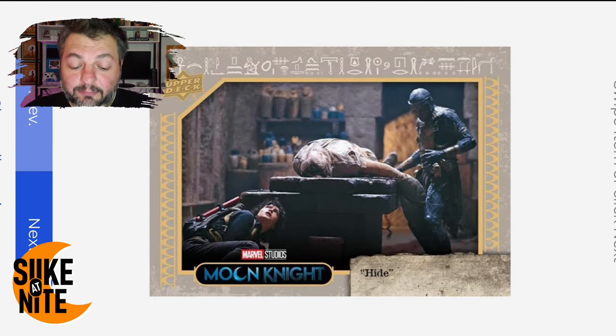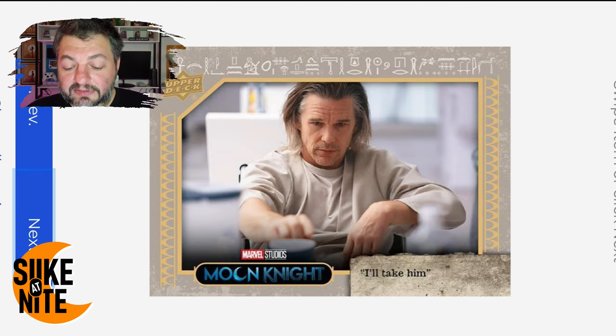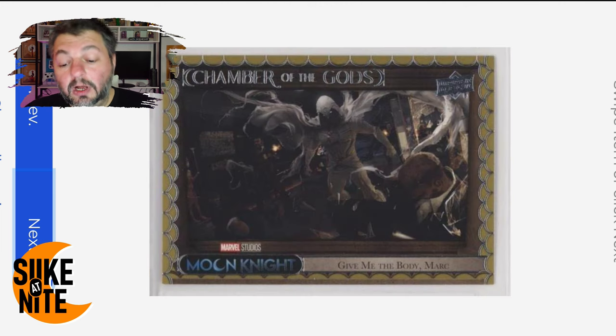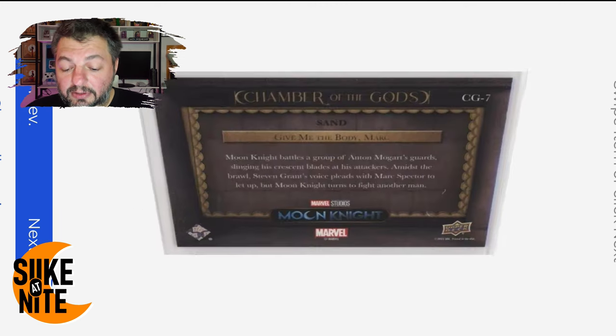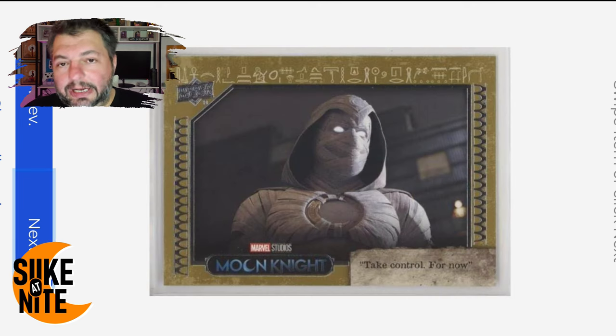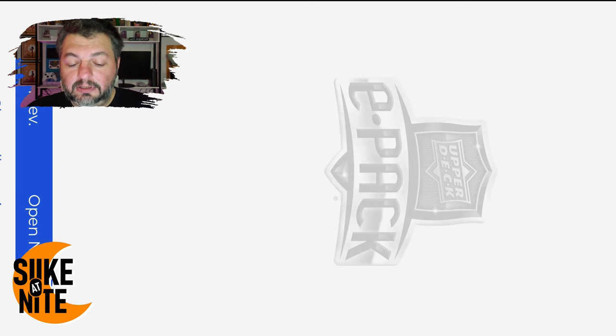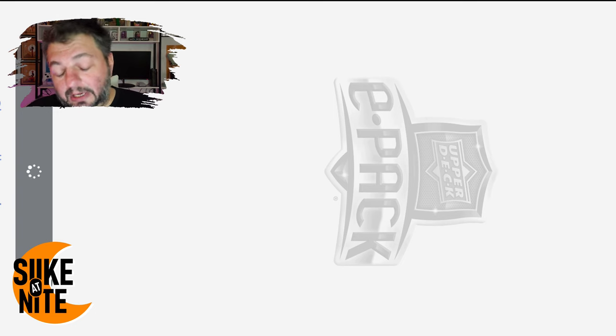There's one guy in particular I'm thinking of that might trade us for a May Kalamawe autograph — we're absolutely going to try. We'll update you guys if we do, because we'll do another autograph set update. We got a Hawke autograph already, so it would be nice to add May as well. Three packs left. Hey — our first printing plate was of this card. Great shot of Khonshu talking to Marc and Steven, and a great shot of Heath. We got the gold sand parallel of the Chamber of the Gods — cool.